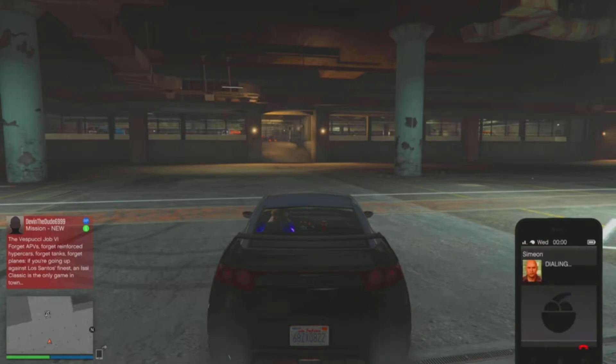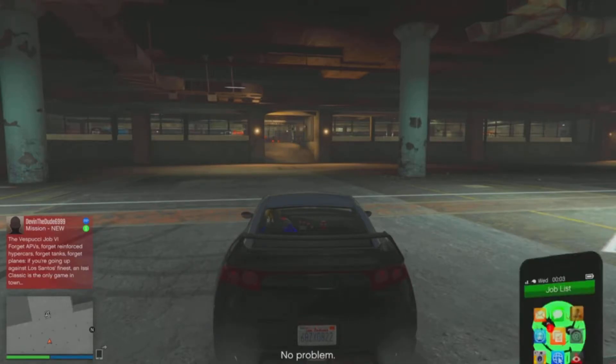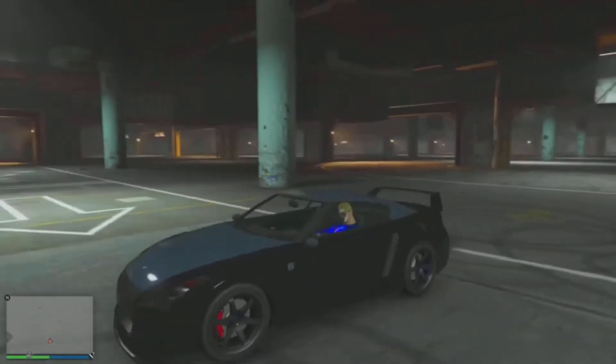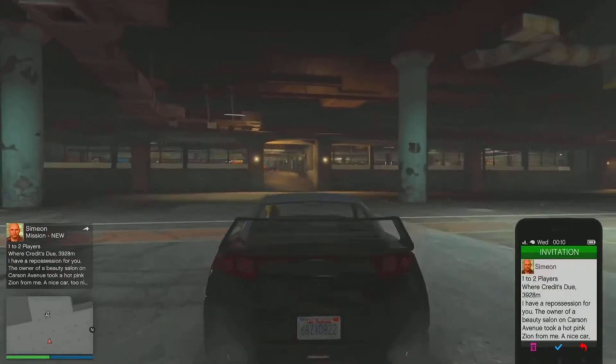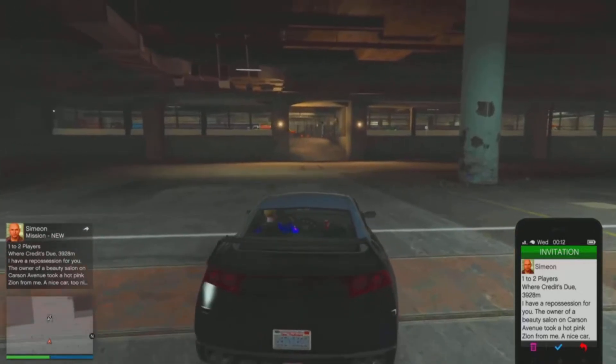Once you've requested a job from Simeon, make sure you're facing the exit of the LS Car Meet like I am now. Wait until you get a job alert from Simeon or Gerald. Once you get the alert, hover over it but click X once until you get the alert on screen. Then drive your car slowly until it comes to a halt, and once it does, click X.